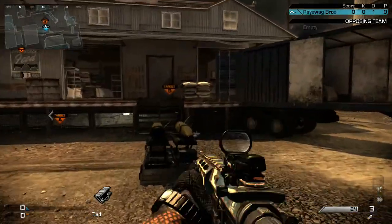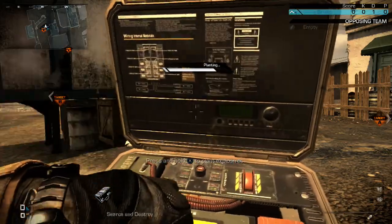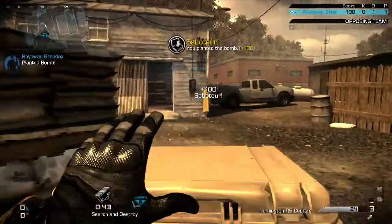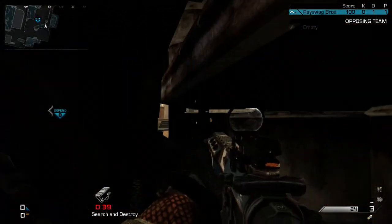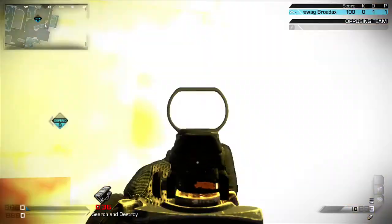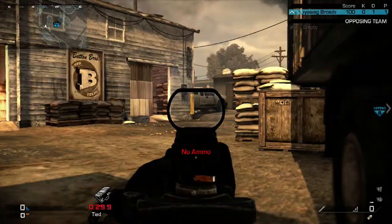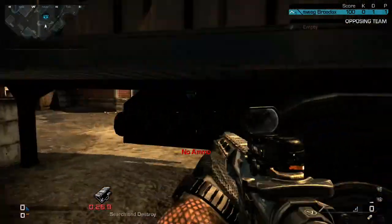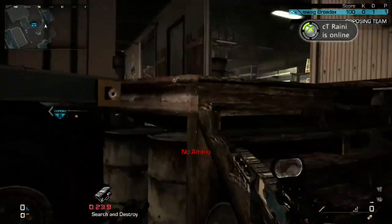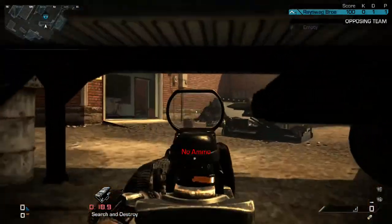When I go B on offense, I like planting right here, curling around to this spot. With a SAW rifle it's perfect — you can watch the angle and you can even see their feet if they come through there. It's a really overall good spot, that's why I like doing offensive Warhawk.